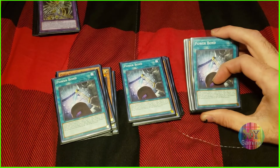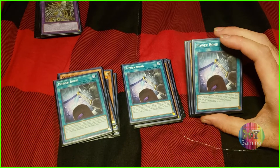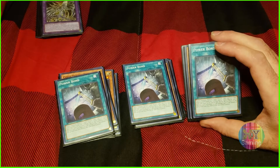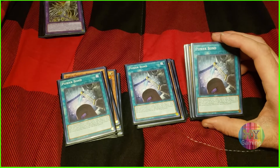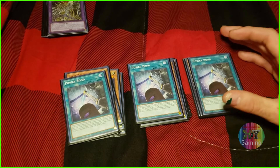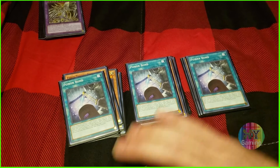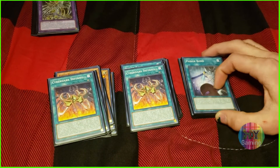Power Bond is like Polymerization but it also doubles the monster's attack because it only works for machine fusions. If a monster ends up at 4000 attack and gained 4000 from the doubling, it becomes 8000, and at the end of the turn you take 4000 damage — it does not lose the attack boost afterwards, fun fact. It's great, and I love Power Bond especially when you combine it with Cyber Dark Chimera; it's extremely powerful.